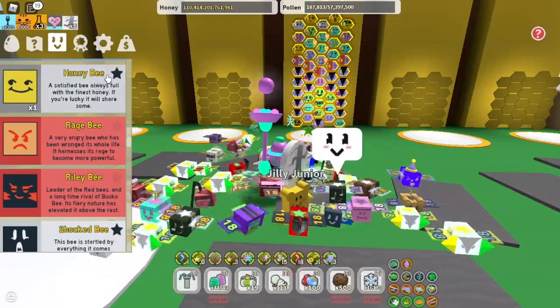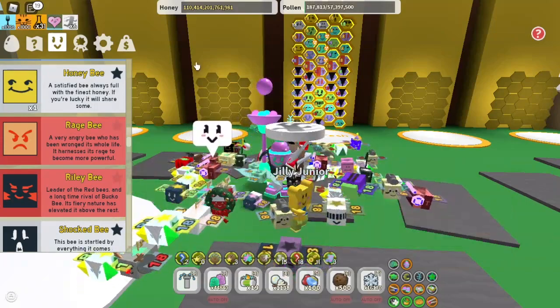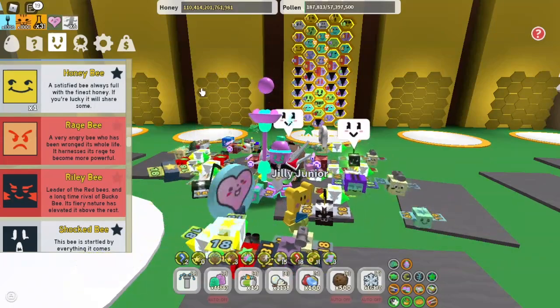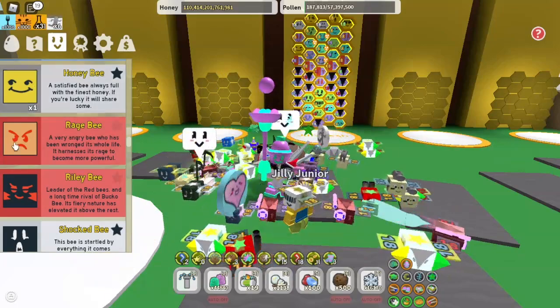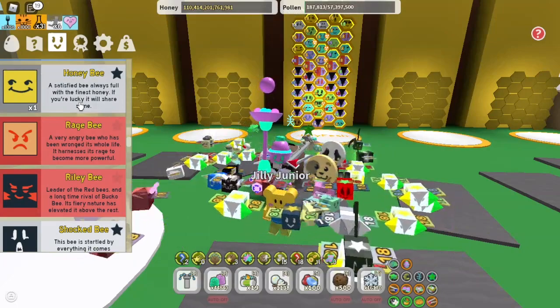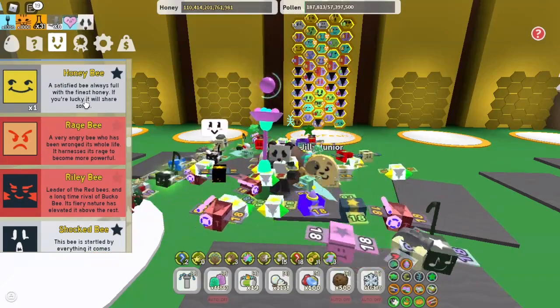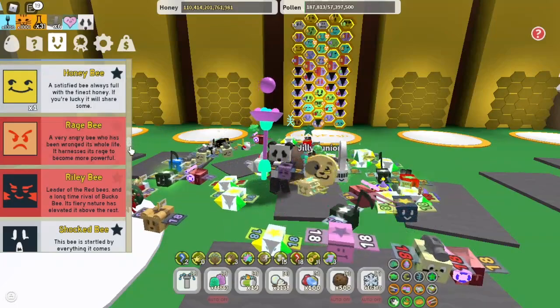Honey Bee is a very good bee. Honey from tokens is just awesome because Gummy Star heavily relies on honey tokens, so you're going to get way more with boosts from Honey Bee. Some people don't run Honey Bee unless they're boosting, which is absolutely fine — I'm just too lazy to switch around my hives, so I keep it all the time.